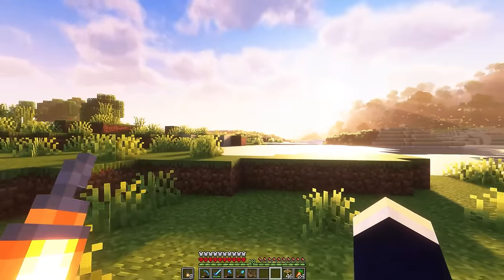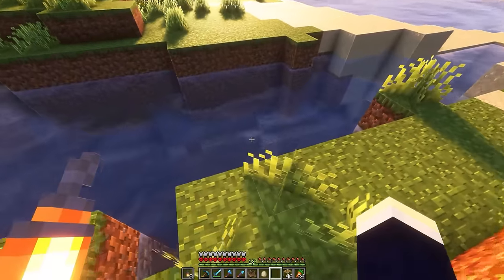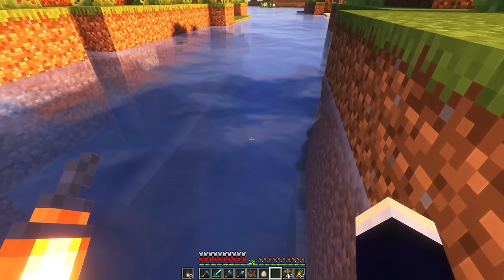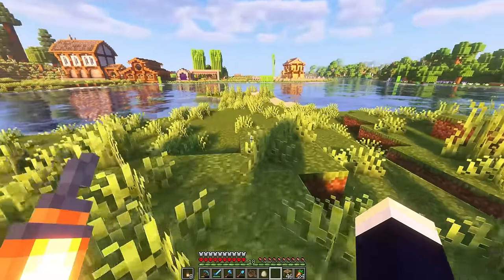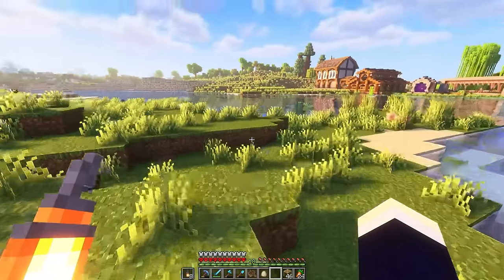I feel like Captain Cook, discovering new islands - except we're not killing indigenous people, which is pretty cool. Let's see if my suspicions were true. Yes, we've got a bit of a ravine back here. What I'm going to go ahead and do now is start excavating this island and shaping it into a more circular shape.